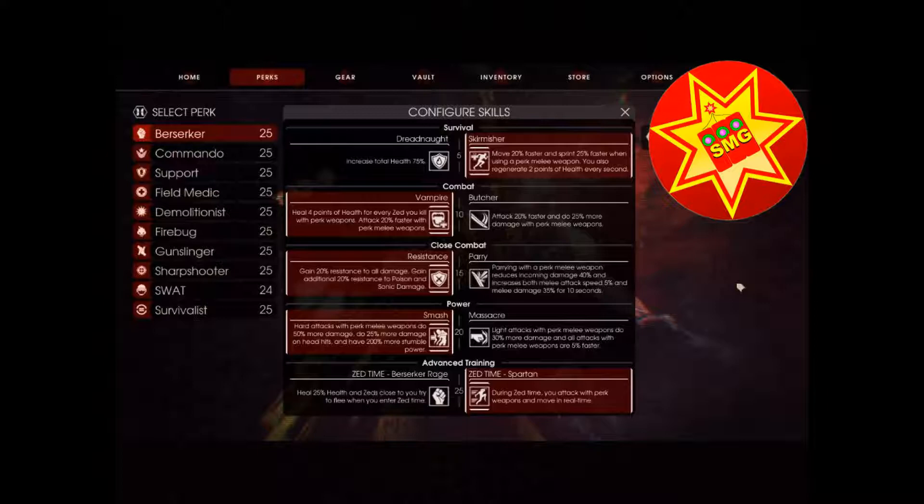For Power Smash, I pick Smash every time, because with those heavy attacks you can do the trick with the Pulverizer — you unload the ammunition and use the heavy attack. You're doing 25% more damage on head hits and 50% more damage overall, and there's that stumble power to knock them down. Light attacks just don't add that much.